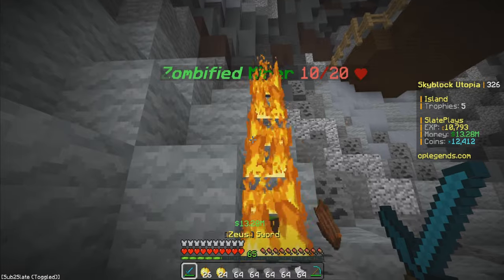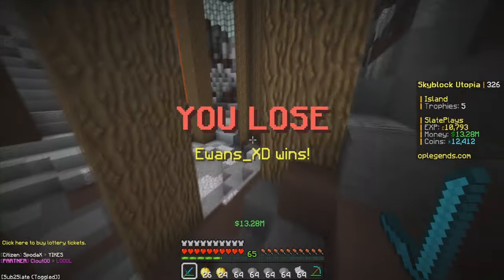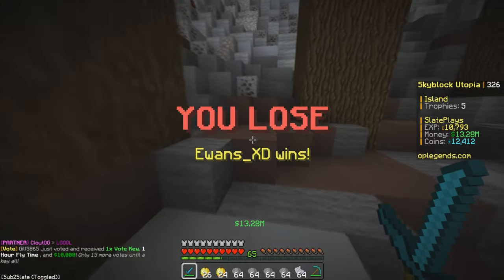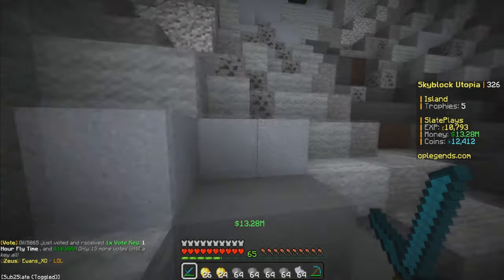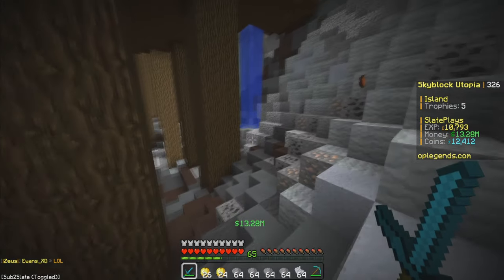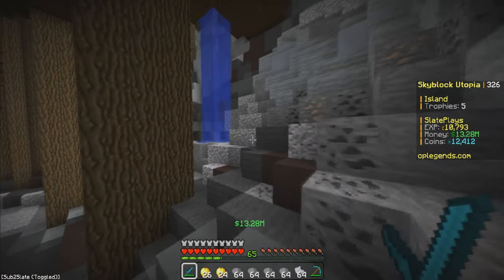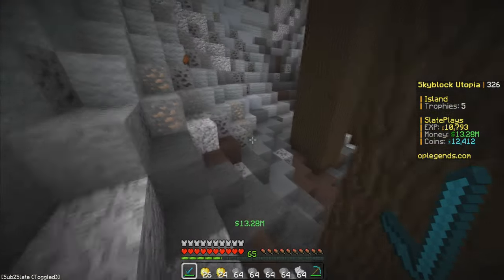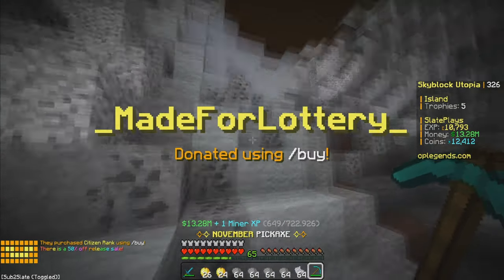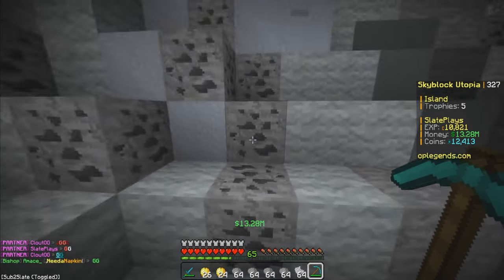Wait — did a mace just win the lottery? No way! Oh my gosh, my boy won! He just won the freaking lottery! That's actually crazy — he's actually a manager for my server, which is kind of funny. GG baby! And so many people just purchased the citizen rank too — GGs going in chat.